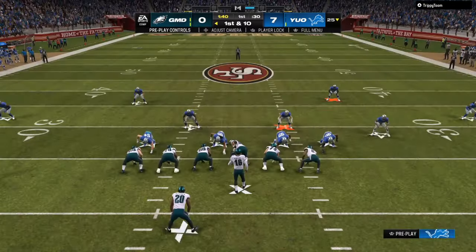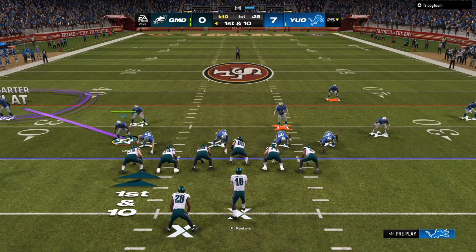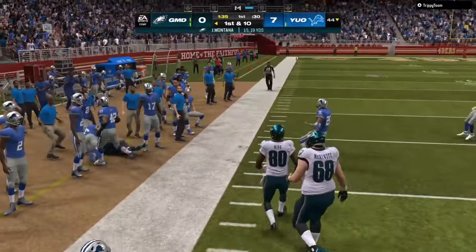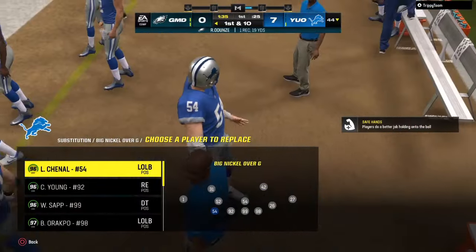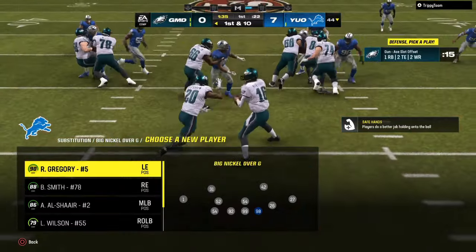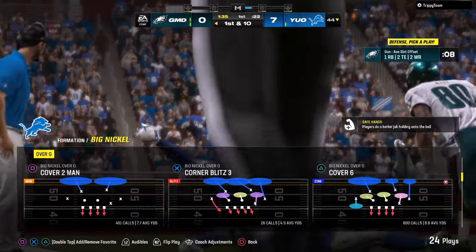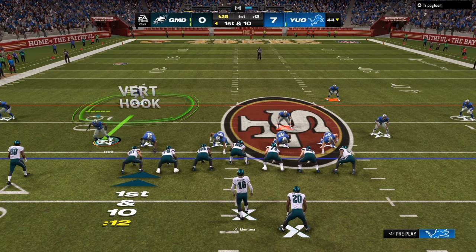We're coming out right here — I did a Big Nickel Over G, I have auto base align on, auto flip off. Right here I run down to the RPO, which was my mistake, because we already had inside defense against that play call. You can see in the preview we had somebody coming straight in to bag it and I got sucked in because I didn't expect the RPO. Now that I know my opponent will start the game off with an RPO, that's something I can keep in the back of my head.